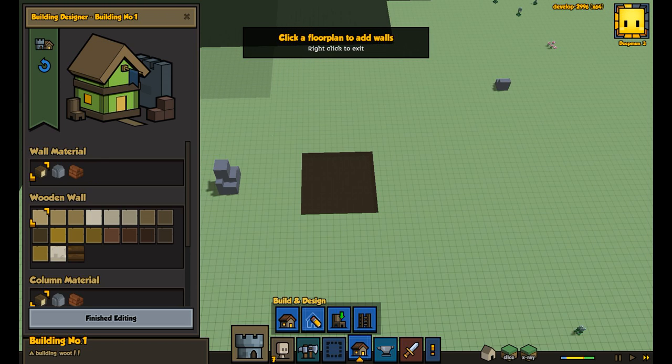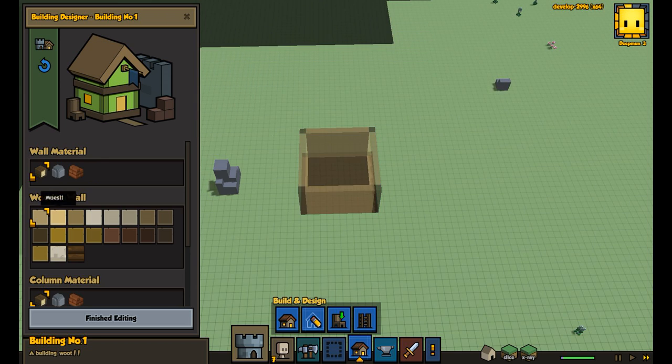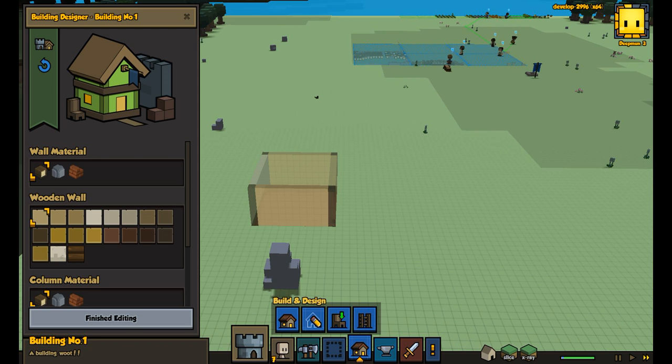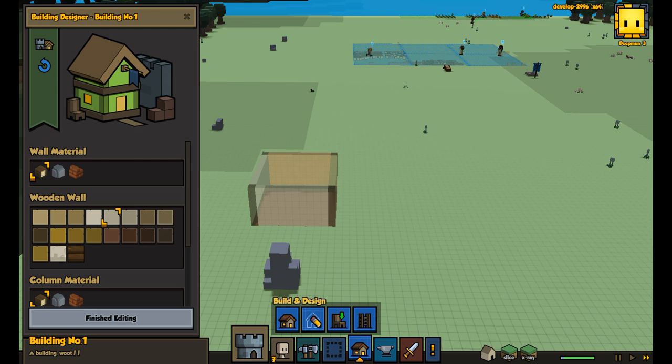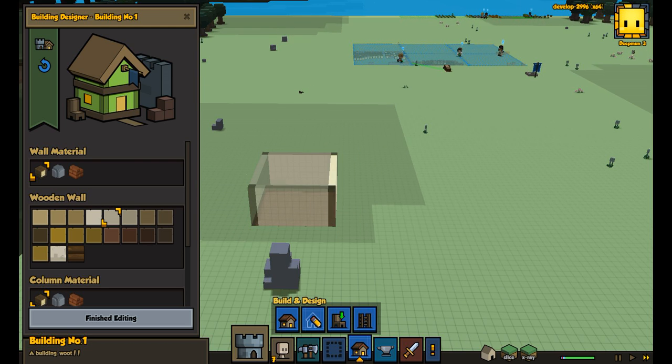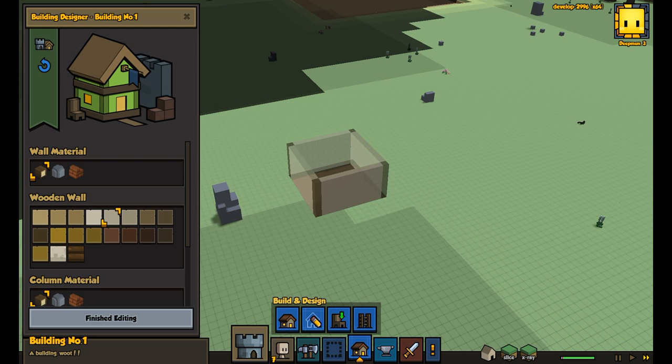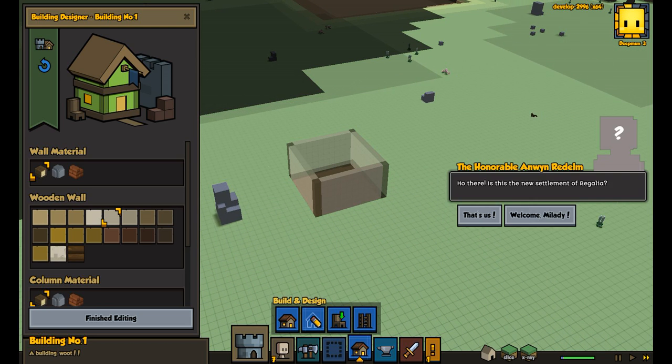We're going to pop that on there and make all the walls this nice color right here. And — this is basically our main quest throughout this. The Honorable Onwin Redalm — it's different every time. Is this the new settlement of Regalia? It's a girl — okay, that's us.